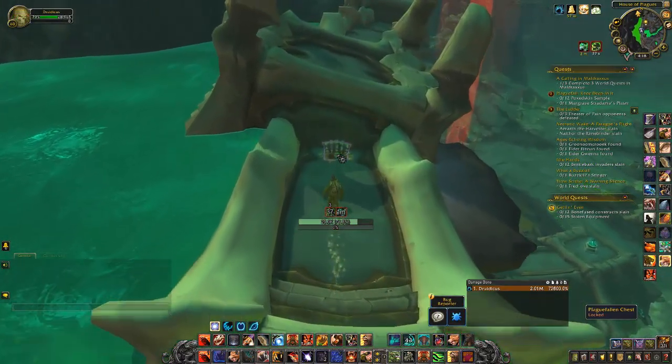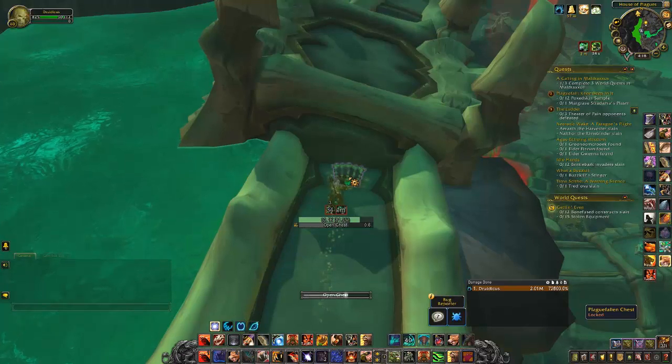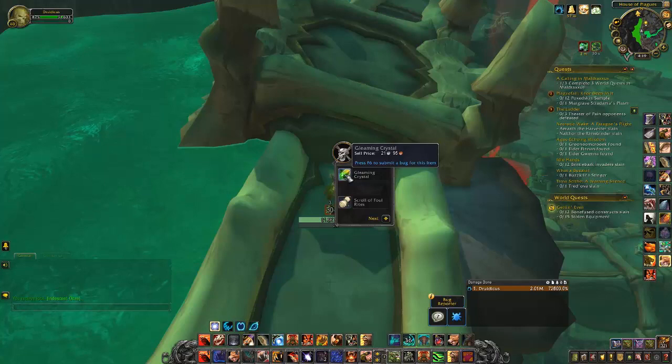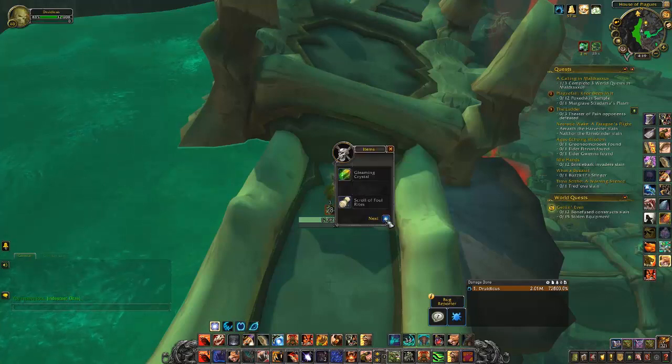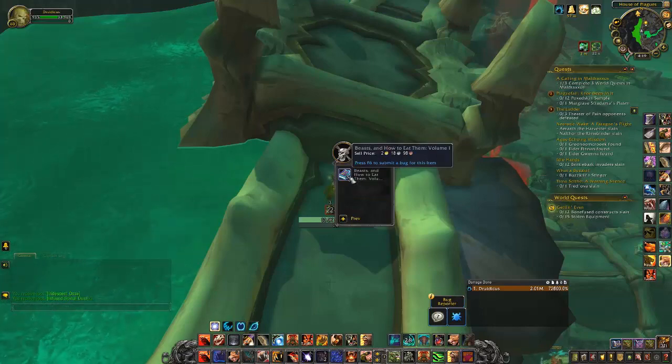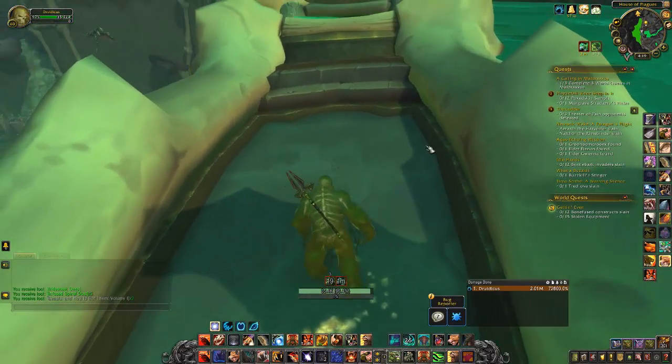And here is the Plague Fallen Chest, which will give us an Iridescent Ooze - that's a pet - a couple other things, and Infused Spinal Dust which is Anima for my Reservoir. I'll take that too.